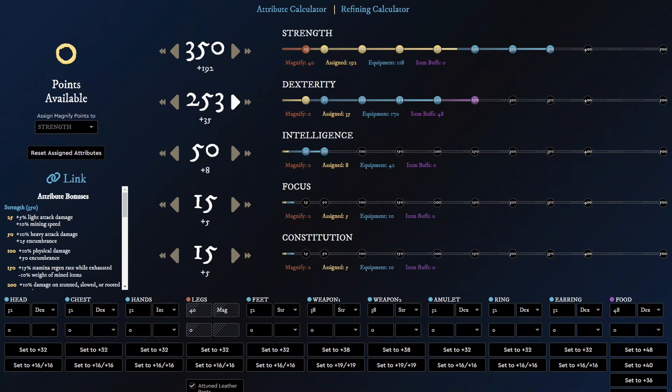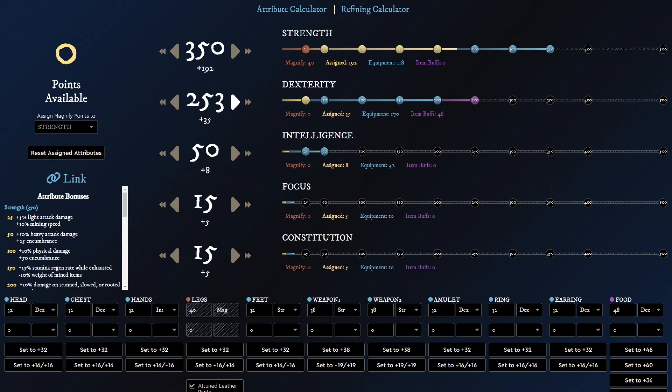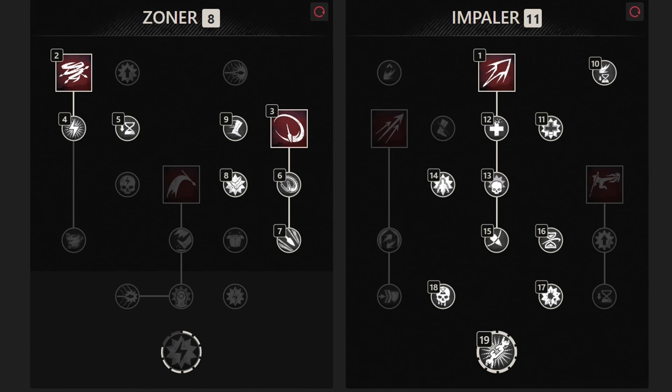For attributes, we should get 350 strength, 250 dexterity, and 50 intelligence. But if you decide not to go all in on DPS, then you can sacrifice 100 dexterity for 100 constitution. For the skill tree, the sword and shield layout is focused around high bursts of DPS and survivability, while the spear's main focus is on crowd control and locking down the enemy as much as possible.